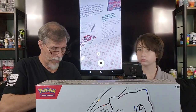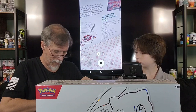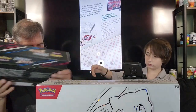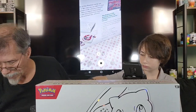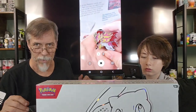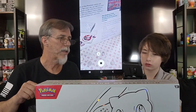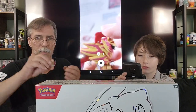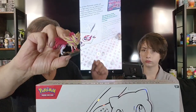Go ahead and switch it over, Steven, and we'll get this box open and take a look. First up we have what looks like a pin — I'm probably gonna wear this a lot. And then we have a little figurine, probably gonna put this on my desk. There's the pin and there's the figurine.